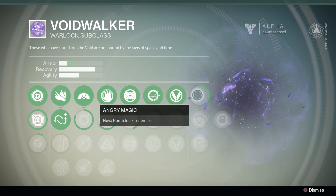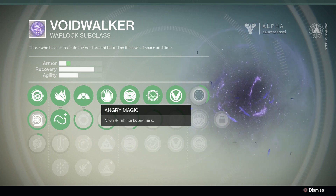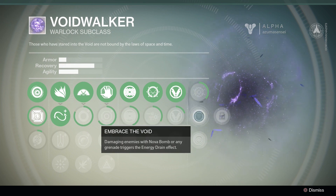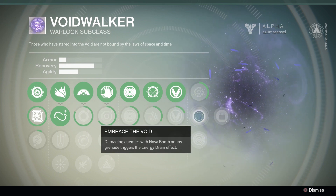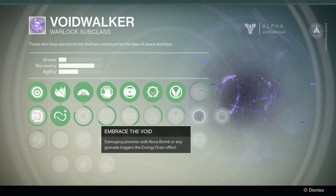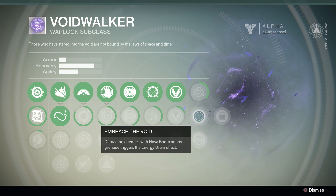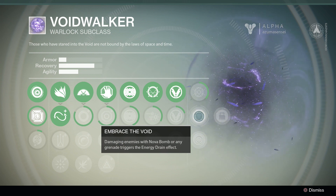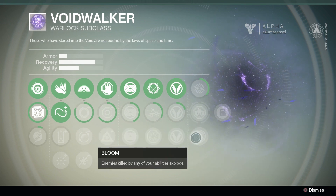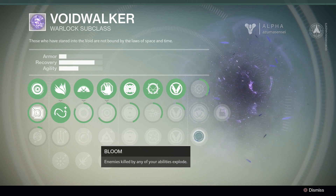Our final line of skills: angry magic makes Nova bomb track enemies — pretty self-explanatory, your super charge now has a homing effect, which sounds pretty mean. Embrace the void: damaging enemies with Nova bomb or any grenade triggers the energy drain effect. This could be nasty because if energy drain is reducing your grenade or Nova bomb cooldown, those skills would in essence cool themselves down faster.